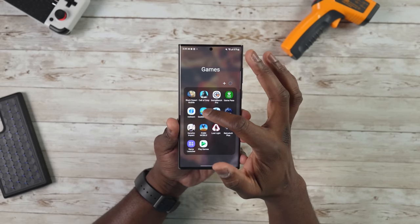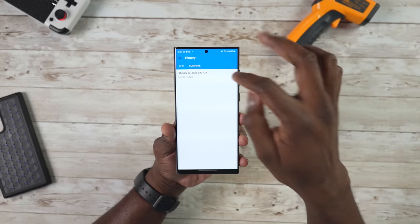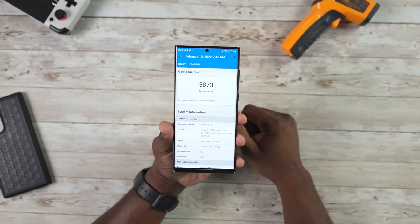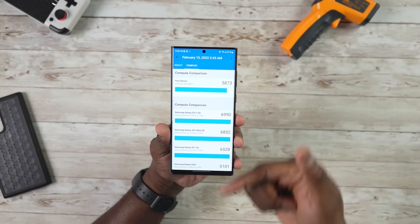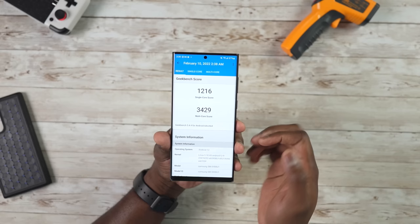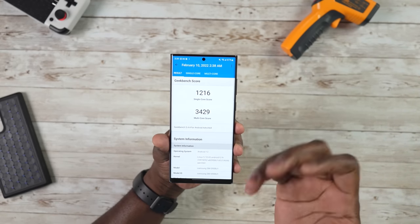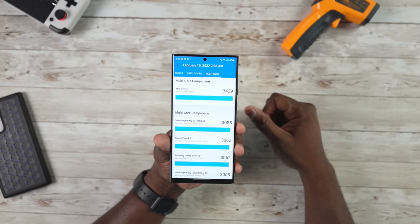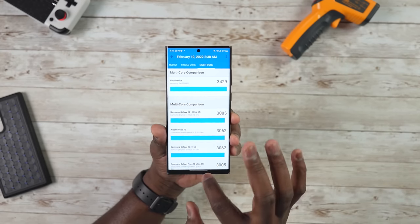In terms of performance, this is powered by the Snapdragon 8 Gen 1 in the US version. If you're in the UK or certain parts of the world, you'll get the Exynos 2200 — I'll be doing a gaming comparison once I get that in. For benchmarks: OpenCL score is 5,873; CPU single-core is 1,216; multi-core is 3,429 — better than last year's Exynos on both counts.